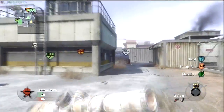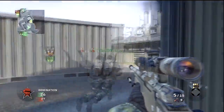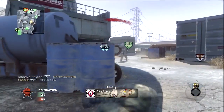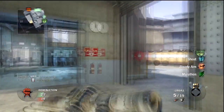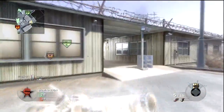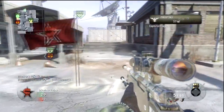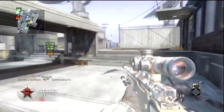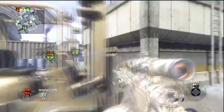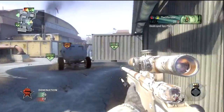I'll talk about the map a bit now. The Annihilation map pack is the third DLC for Call of Duty Black Ops and it was released on the 28th of June. At the moment it's only available for the Xbox 360.